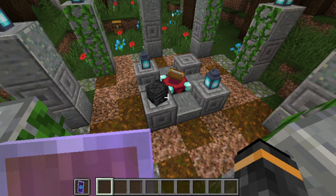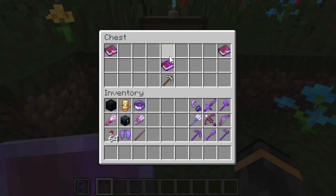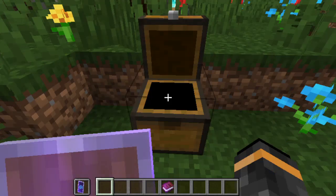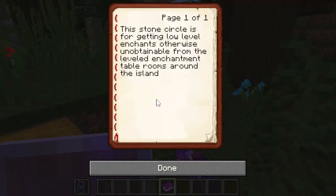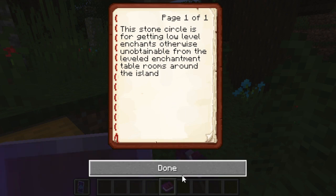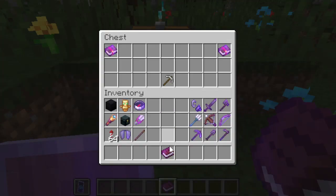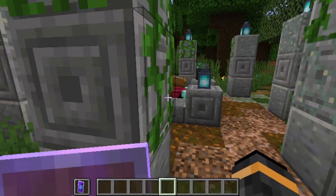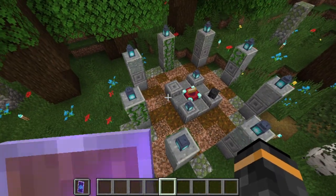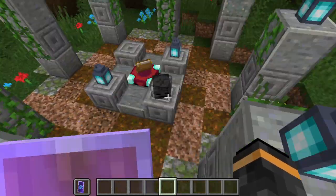Now this location — the use is explained in the book over here. There's a chest here where you can get a book. This circle is for getting low-level enchantments otherwise unobtainable from the leveled enchantment table rooms around the island. So that's just a brief description of what this is actually for.